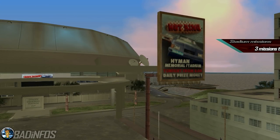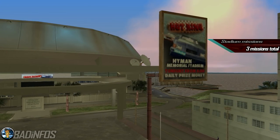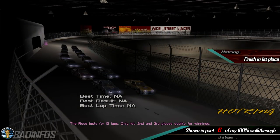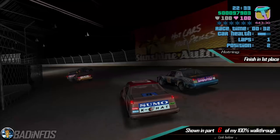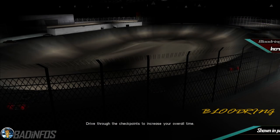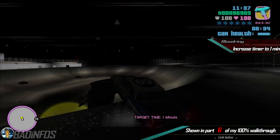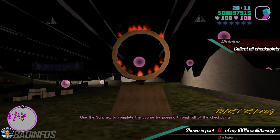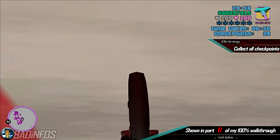Number 5, the Hyman Memorial Stadium missions. You need to complete 3 of these. The first one is a race called Hot Ring — you need to beat your competition and finish in first place. Next we have Blood Ring, where you need to get your timer up to 1 minute. And finally, Dirt Ring, in which you have to collect all the checkpoints.